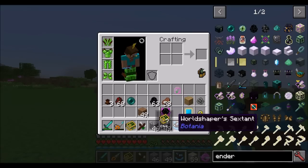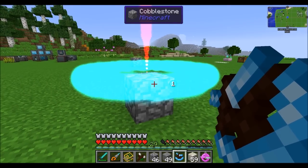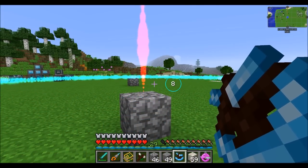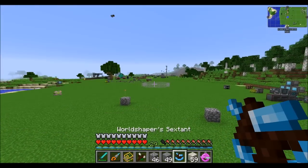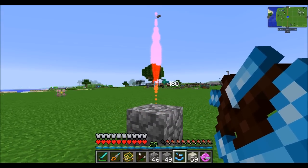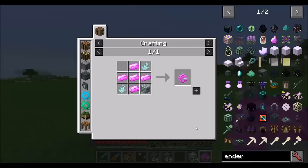Next up we've got the world shaper's sextant — a nice device for those who want to make circles. As you hold right-click you can see it has a radius set, and as you move your cursor up and down it increases the radius. Here we have it at a radius of eight. When you release right-click it'll place a ghost image showing you where all the cobblestone can be placed to create a circle. You can go up to about 480 blocks radius — a crazy large amount.